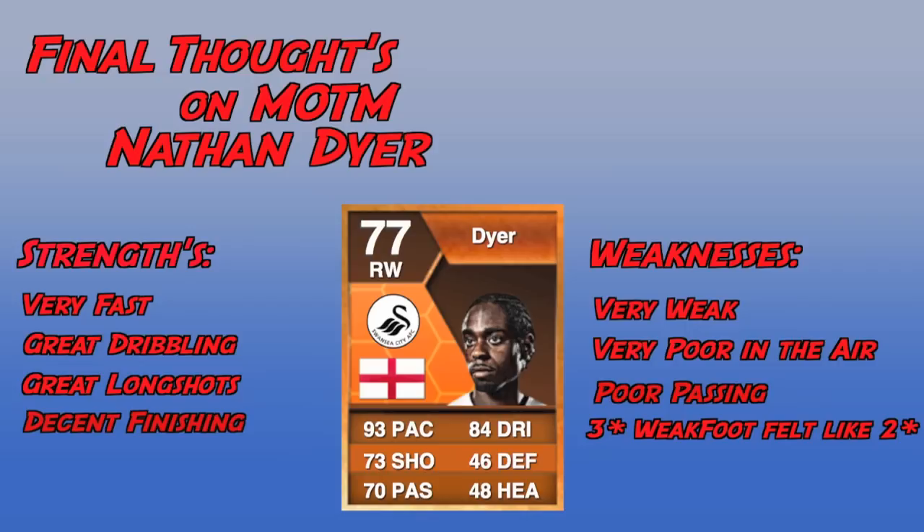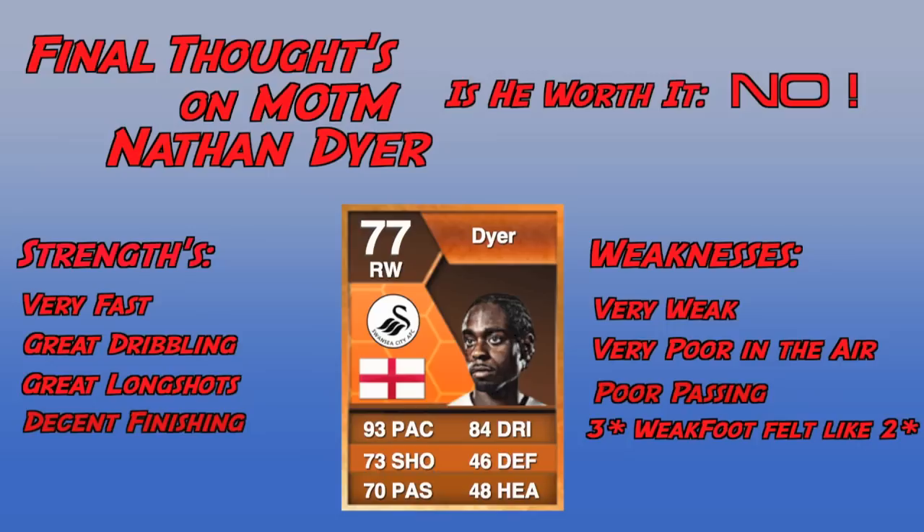Now his weaknesses: he is only five foot five tall, so he is very weak and very poor in the air — those do affect him a lot in game. Whenever I got him on the ball one-on-one, if my opponent managed to catch up, all they had to do was press the B or circle button once and he would just fall off the ball. It was ridiculous how weak he was. Poor passing as well — that 70 passing stat was a letdown. Every time I tried to pass, I was forced to run up the wing because he just gave it away straight away.